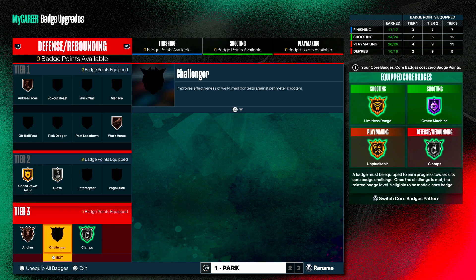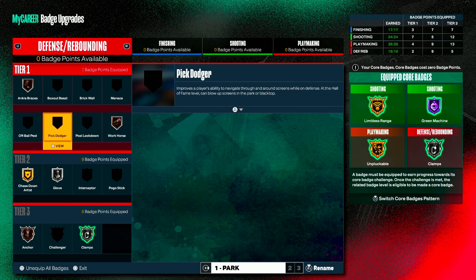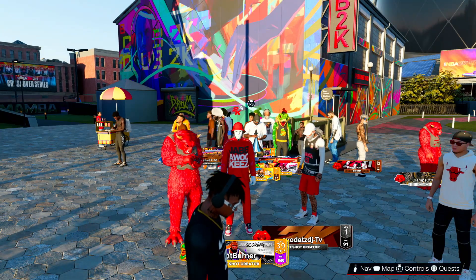Next up is your defensive badges. Like I told you, try to go into tier three if you can and core those. I have a breakdown on all these badges — my playmaking and my shooting — if y'all want to watch that video for a breakdown on that. But that's pretty much it for today.